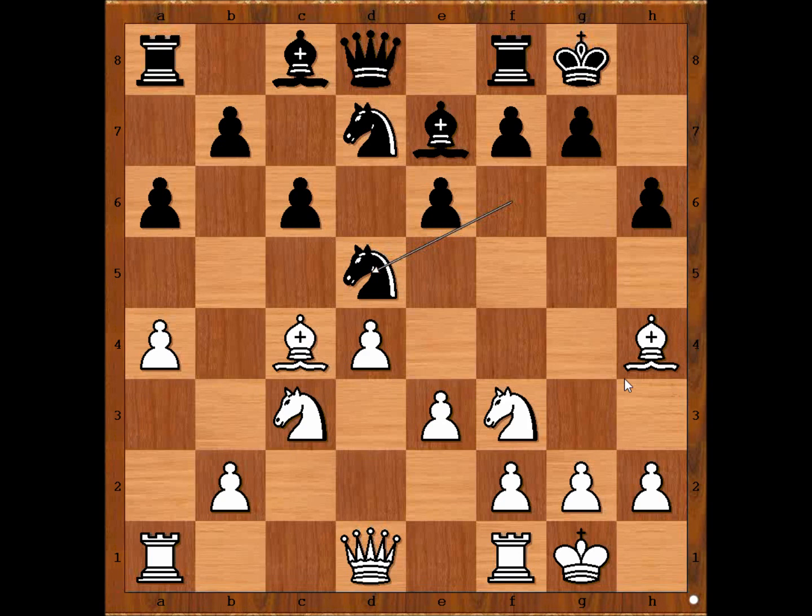A6 intending b5, a4 preventing b5, h6 attacking the bishop, bishop to h4, d takes on c4, bishop takes on c4, knight to d5. White to move — take on e7 or play bishop to g3. Alekhine played bishop to g3. Black to move: if you don't know what to do, push the pawn a5.